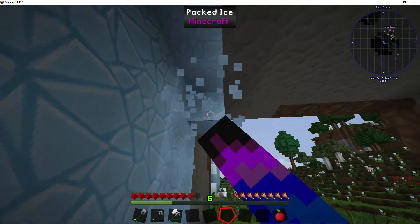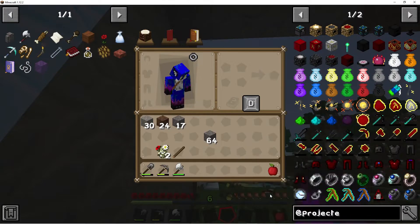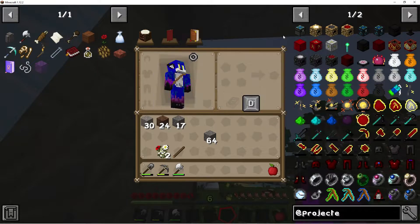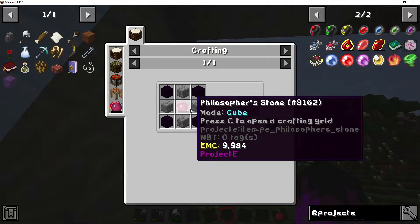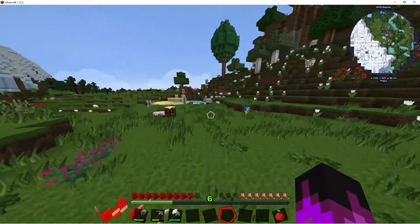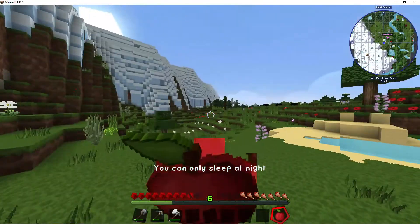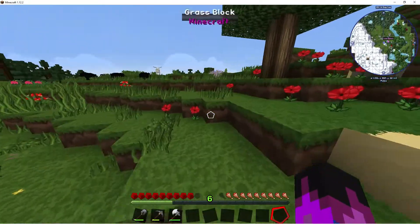I might go mine for some diamonds because I want to get into this stuff very soon — mainly the Philosopher's Stone, which needs diamond, redstone, and glowstone. I could easily get redstone. I could get glowstone in the overworld by scrounging around, but if I can't find any I could go to another dimension. Let's just look around here and see where we might want to set up our house.